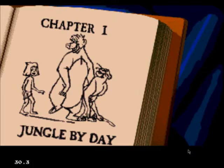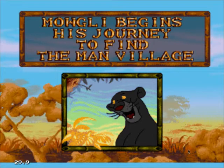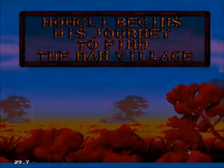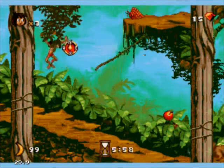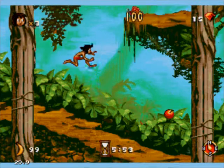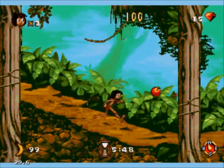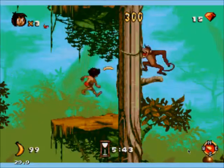Chapter 1: Jungle by Day. Mowgli begins his journey to find the man village. There's a compass showing those wood chips — I don't even think that was a thing. And yes, I'll be making a lot of comparisons between this version and the Super Nintendo version.